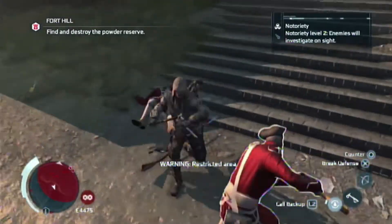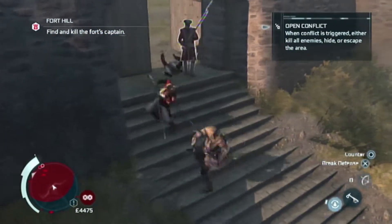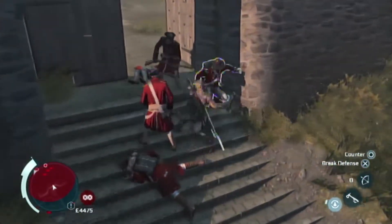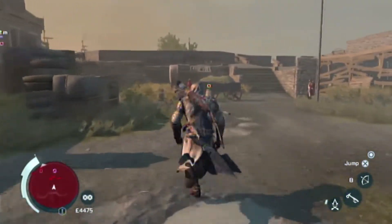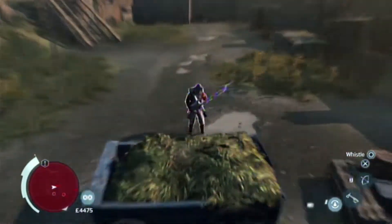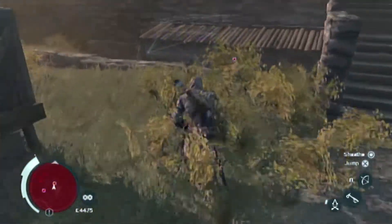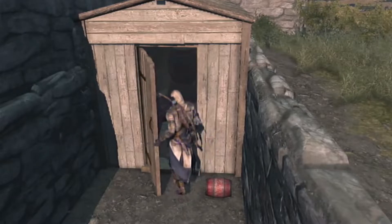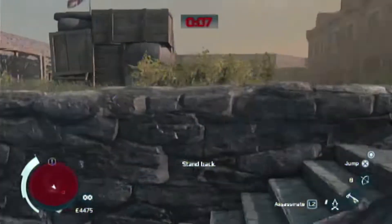Approach the fort. There we go. Kill the fort Captain. There we go. Dang it. No. There we go. What is in here? Ignite. Ignite.